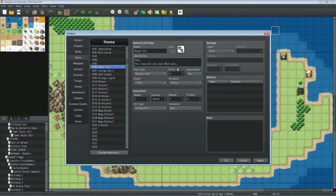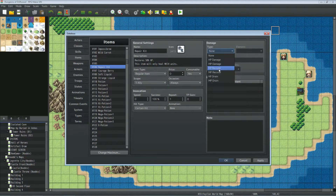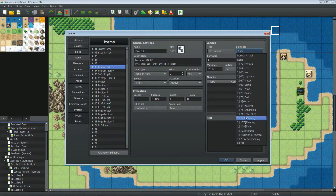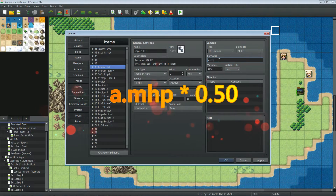You can't use the Effects > Recover HP section here because that recovers HP without using any element type. Instead, you need to specify HP Recover in the Damage type and set the element to Mech. Set no critical, no variance. The formula will be: a.maxhp * 0.5 — so it restores 50% of the target's max HP.